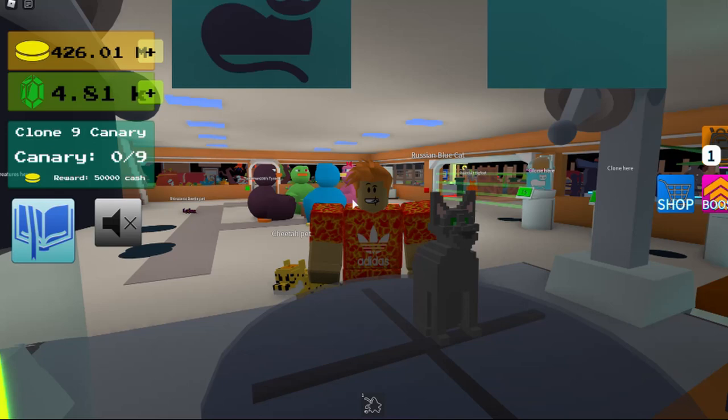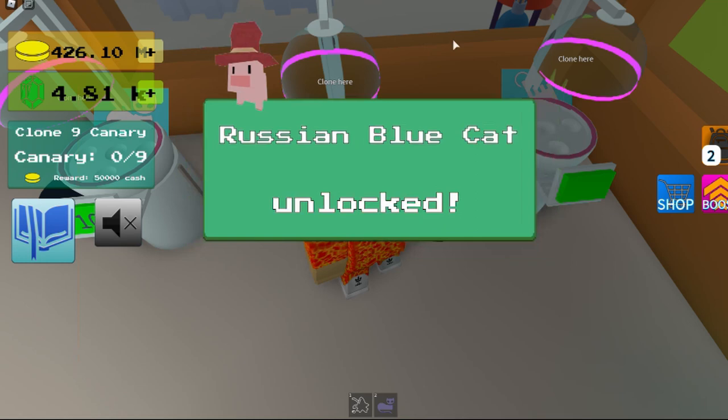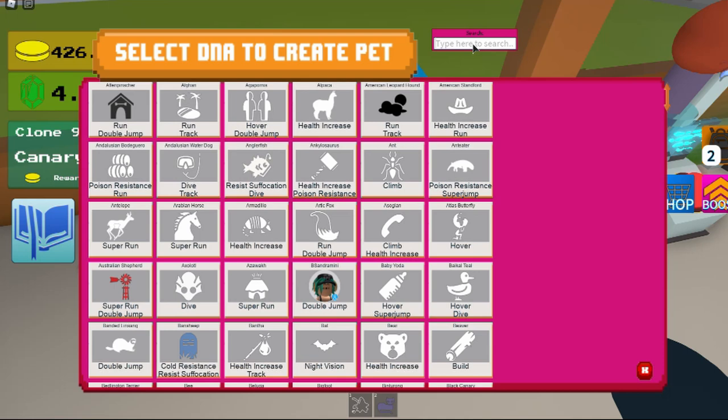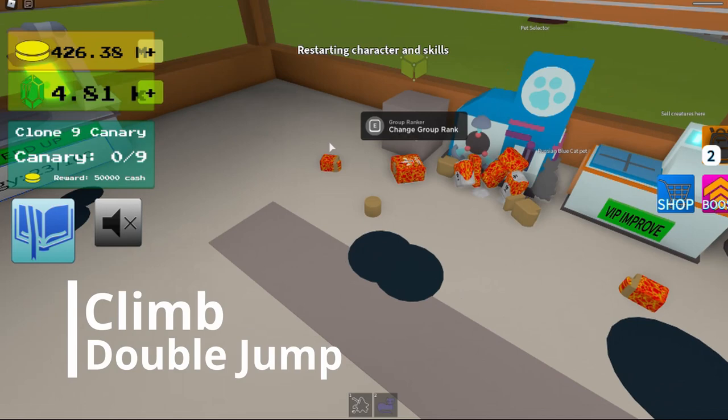That's how it looks. It gives you 280 gold per second and 2000 coin value, and then it gives you climb and double jump.